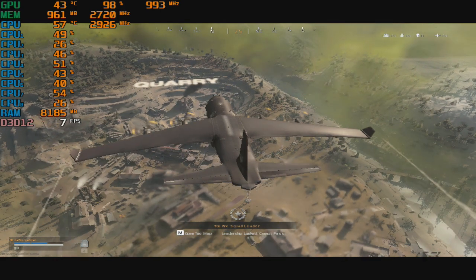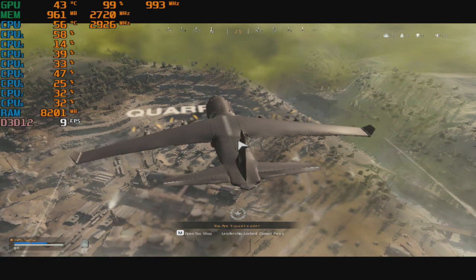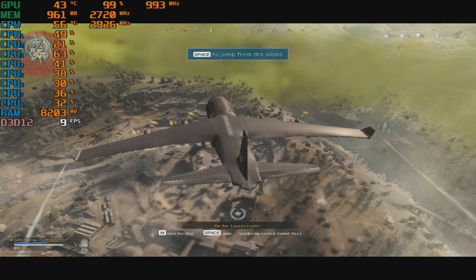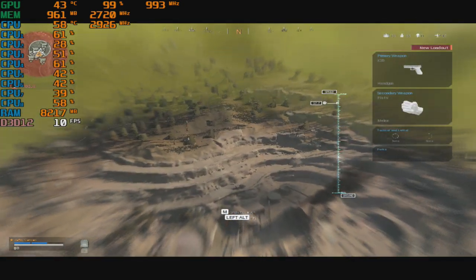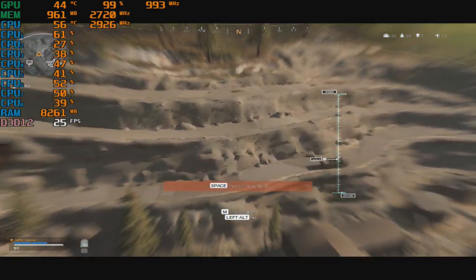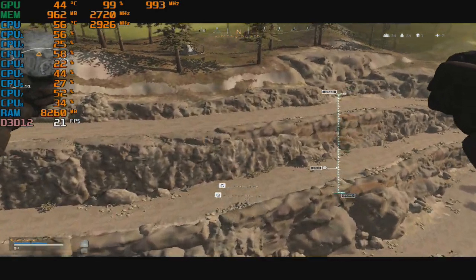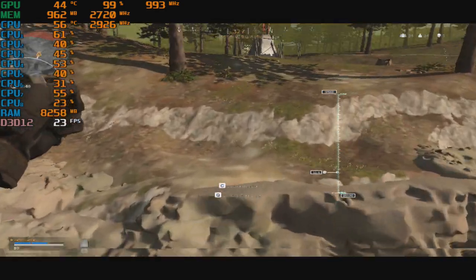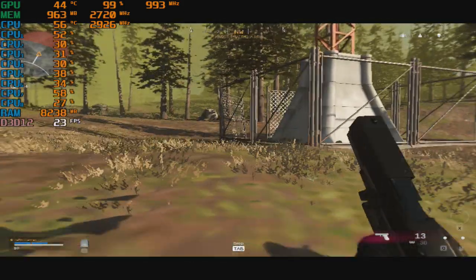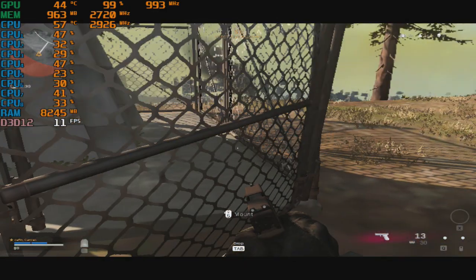Land ahead, find a weapon, stay out of the open and you'll make it. I suggest pulling your chute before you hit the ground — using your chute lets you glide away from everyone else, but you'll get on the ground late. You're clear to engage all targets. Search inside the buildings for weapons and ammo, and listen for the hum of nearby supply boxes.